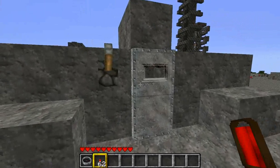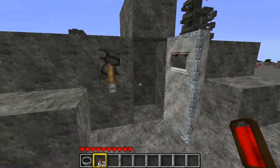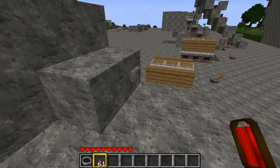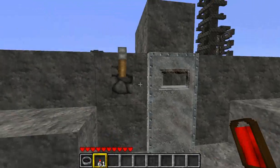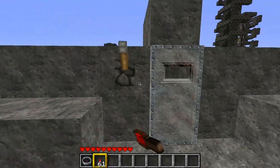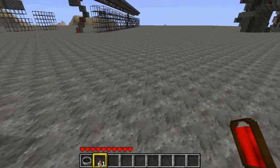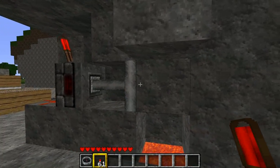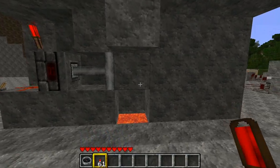Over here we have an execution chamber. Open the door, place someone or something inside, close the door, and press the button. Back here you can see how it works — pressing the button pulls the piston out, which is a sticky piston, therefore pulling the stone, and they drop down into the lava.